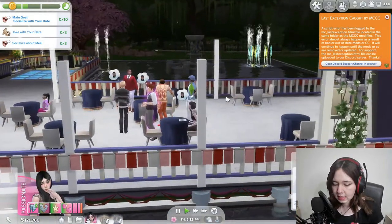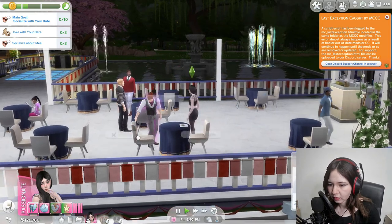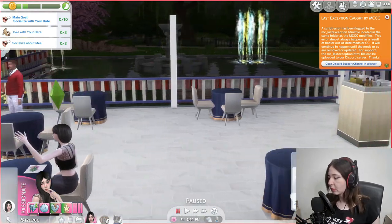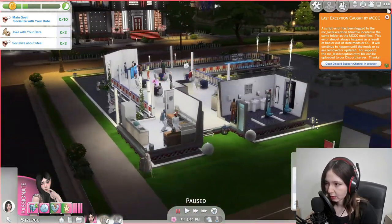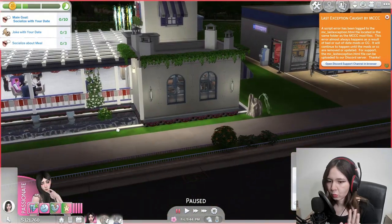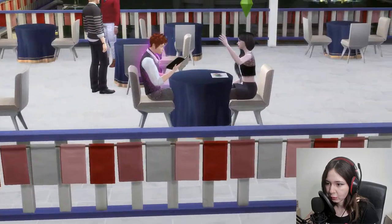Here is one of the places I downloaded — it's a restaurant set over water. I'm going to show it in the game. This place is very beautiful. It's basically a restaurant meant to be on water, but when I downloaded it the water was missing, so I had to add it myself. I added the water and decorated it, and it works great. Look at this atmosphere — it's so romantic, perfect for dating sims.